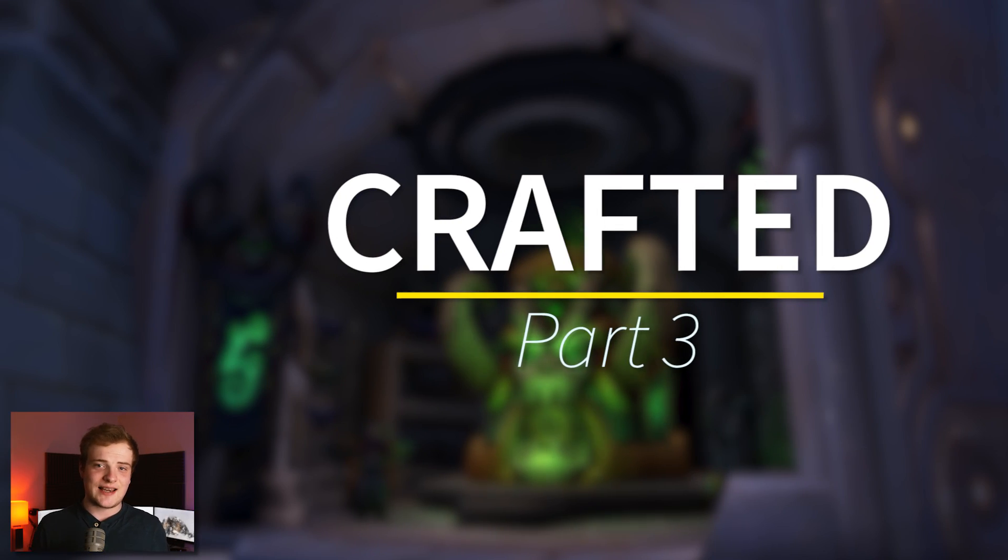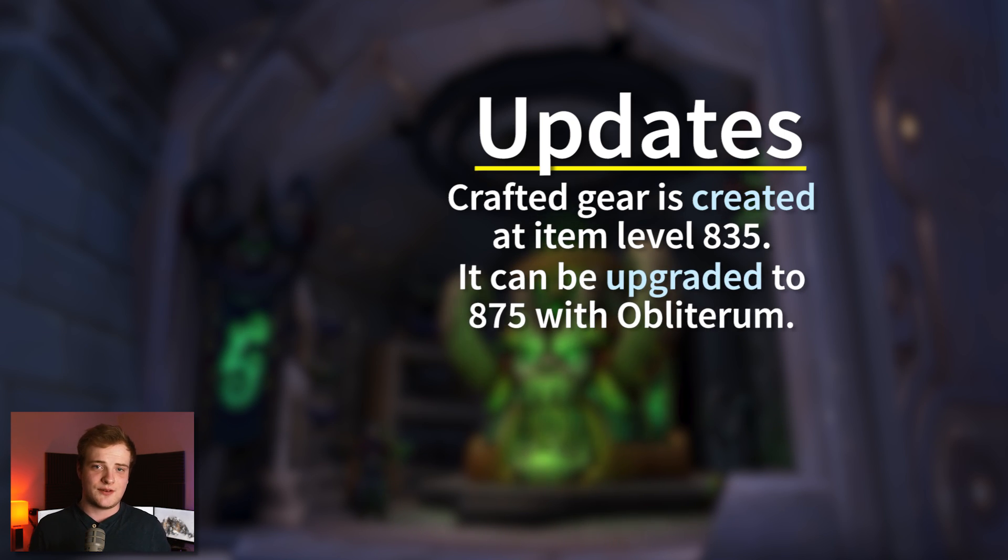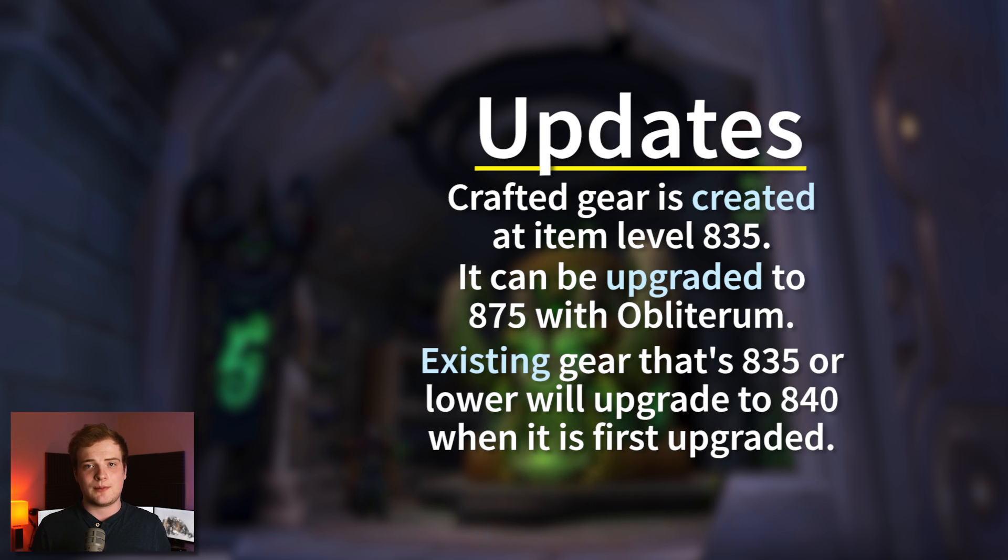Next: crafted gear. This has been significantly changed. It will now be crafted at item level 835 and can be increased all the way up to 875 using Obliterum in increments of five item levels. Any existing crafted gear below item level 830 will be upgraded to 840 the first time you use an Obliterum on it. While this is expensive and there is a Blood of Sigaris requirement, this could be an extremely fast way of gearing up a character, a new alt, or just patching up a few holes in your gear set.